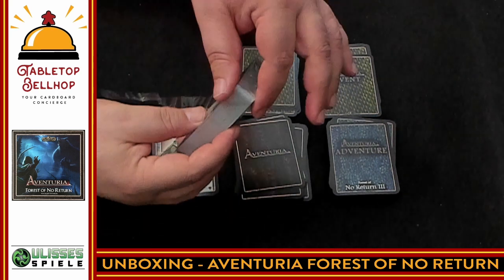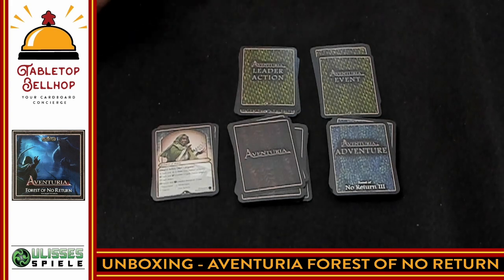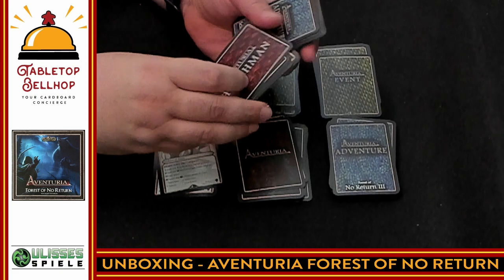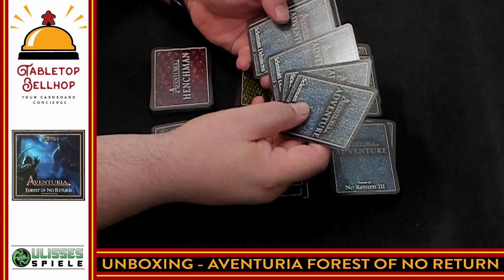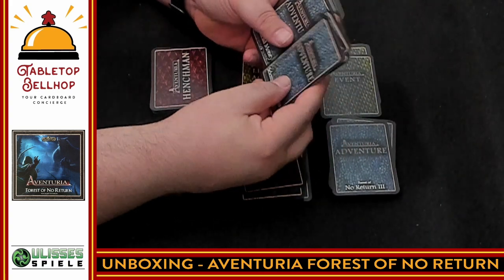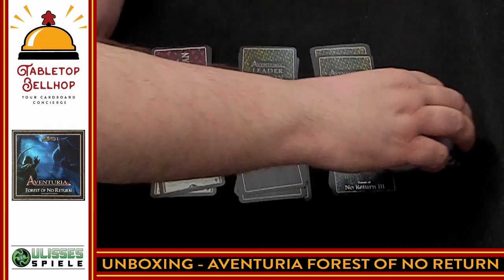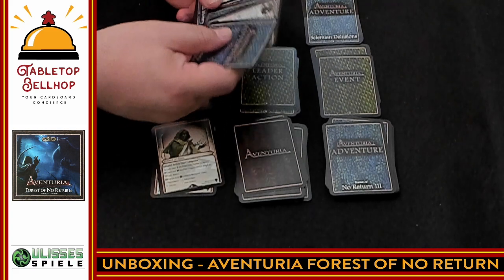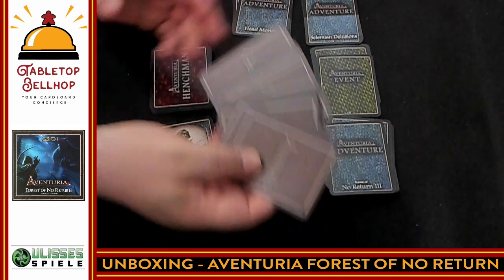Then we have a whole other stack of cards. They have the pull-string style to open. We have a significant number of new Henchmen — nice. Then the adventure cards for Selamina's Delusions — this one looks complicated; for a short adventure, that's a significant deck. Then Head Money, which is another short adventure, and then a whole bunch more adventure cards.